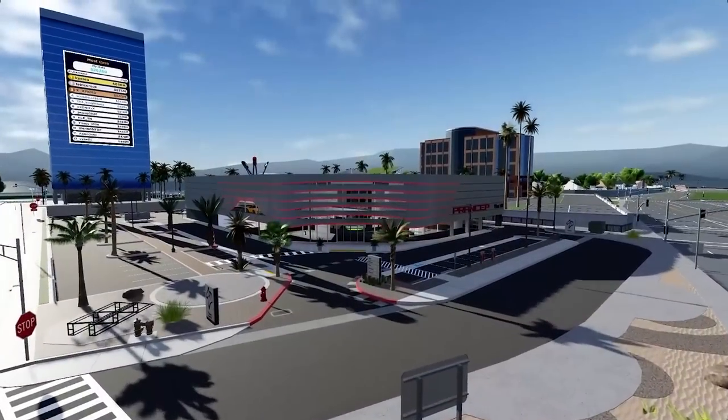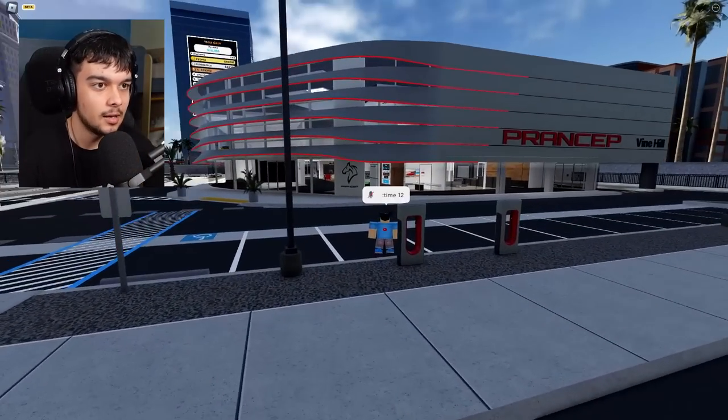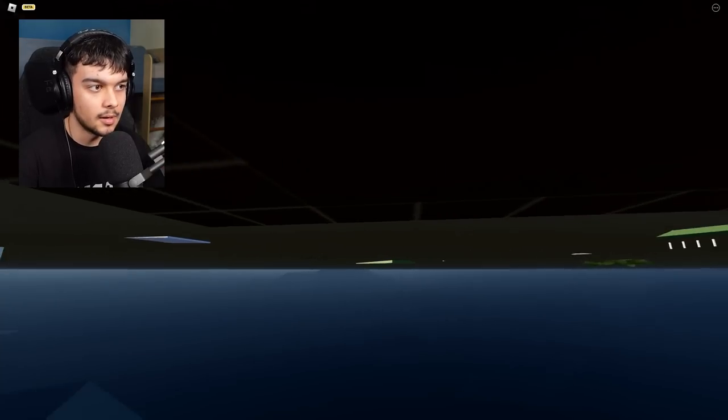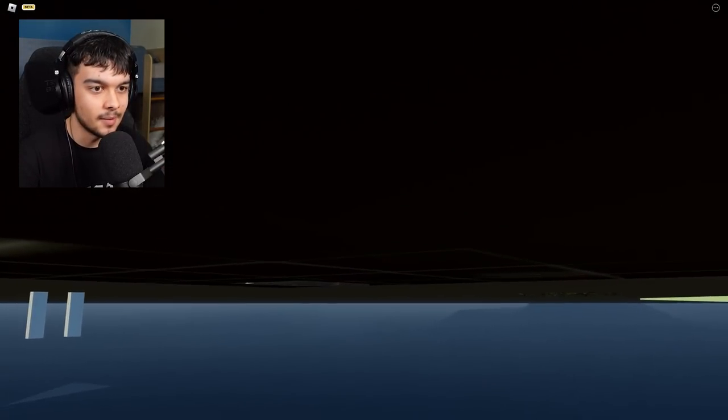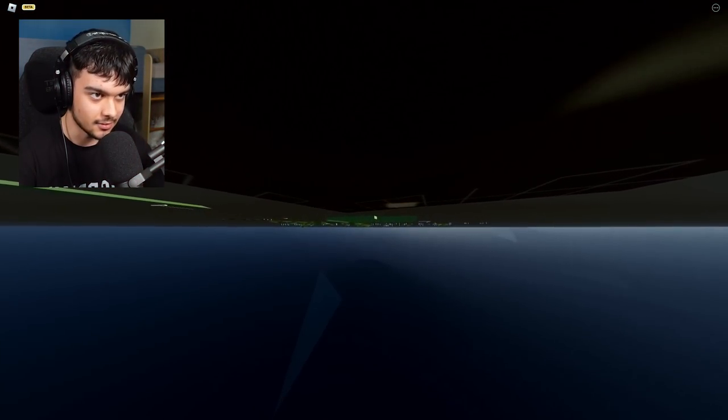This next one says there is a car underneath the dealership. I'm here at the dealership. I'm going to press Shift-P to go into free cam and take a look underneath. I'm looking around and I see a little platform over here - I don't know if this has a car on it. Okay, this is not even part of the dealership. I'm pretty sure this one's false because I can't see anything under here.